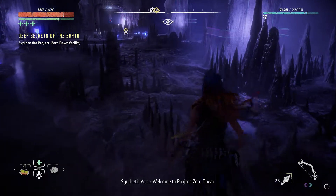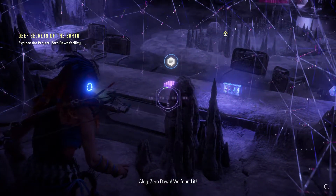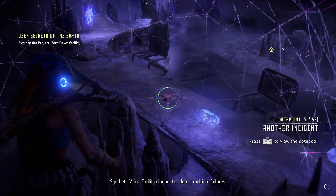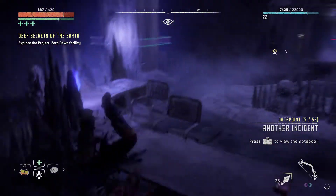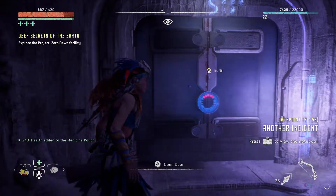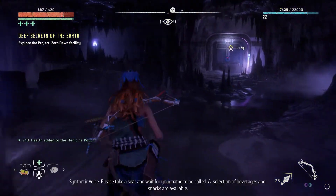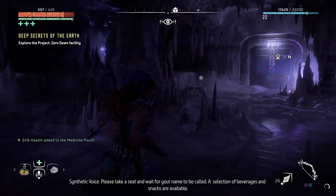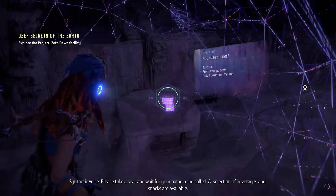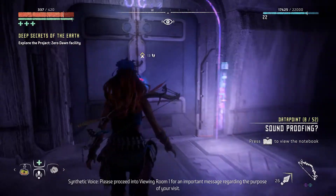Welcome to Project Zero Dawn! Zero Dawn — yeah alright, baby, nice! 'Facility diagnostics detect multiple failures, attempting repair.' What was this room? An entrance hall, perhaps. Have a look around and wait for your name to be called. Take a seat. I don't see any snacks, and by the way the seats look really uncomfortable here. I'm just gonna keep moving forward.